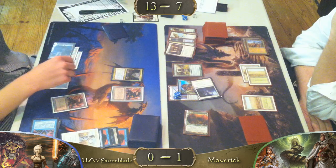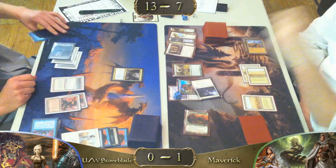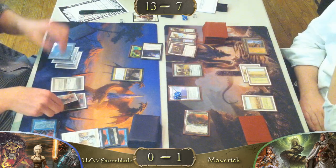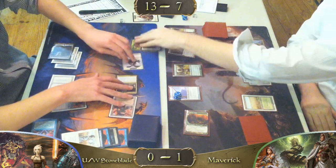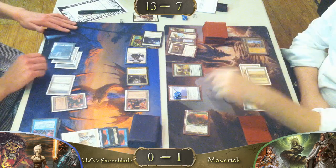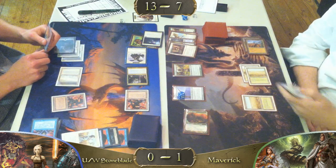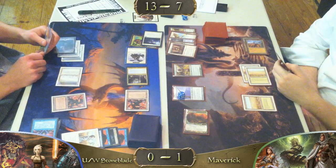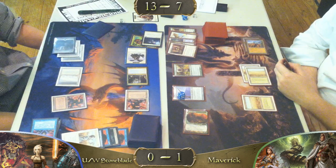Wait a minute — if he blocks Geist, he's going to pump Mishra's Factory with the other attacker and that's lethal. We're also not concerned with the Jitte counters — he can just remove those at any time to gain life. Another great part about Jitte: it does it all. You hit it once and you can just not die forever. If you've got a Bitterblossom and a Jitte, you hit him for one every turn and just don't die forever.